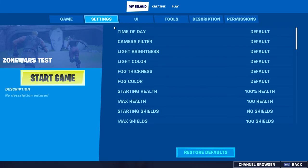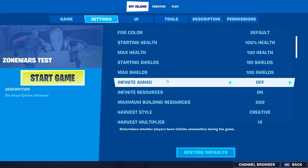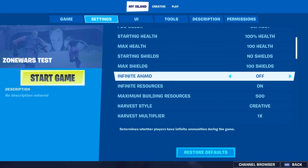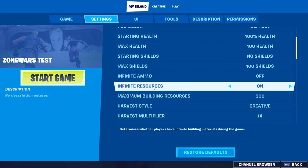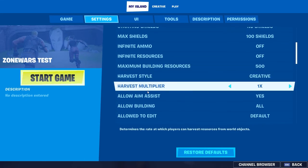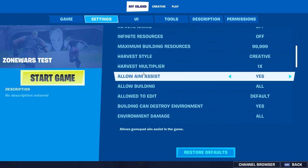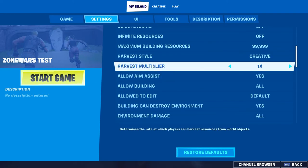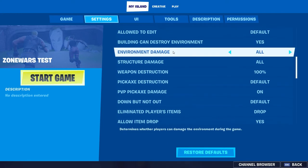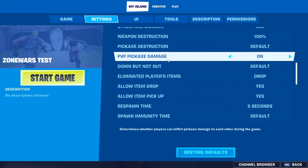The next one we're going to do is the Settings tab. Time of day: default. Camera and all of these: just put on default. Infinite ammo: don't want that on. Infinite resources: don't want that on. You probably want to put the inventory number up to whatever you want. Harvest multiplier: I don't need any of that. Environment damage: 10%.